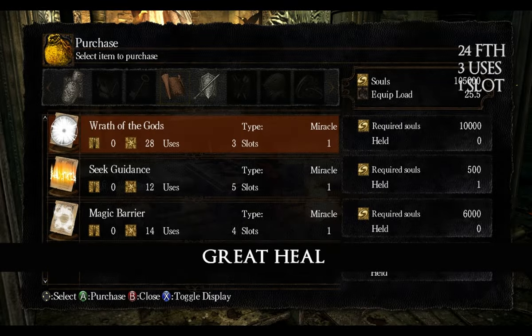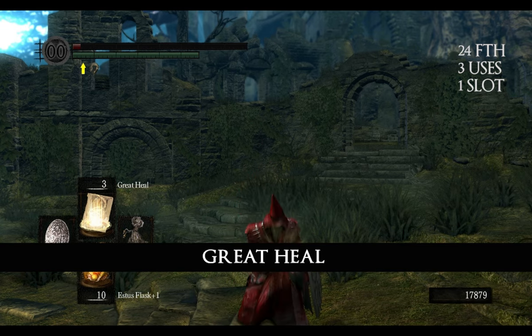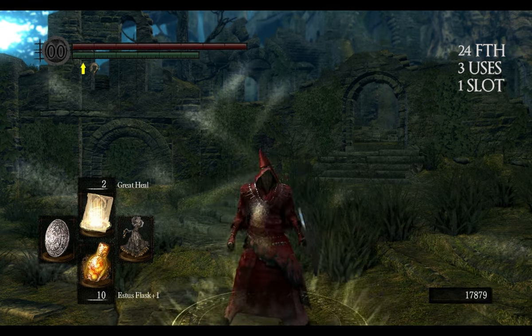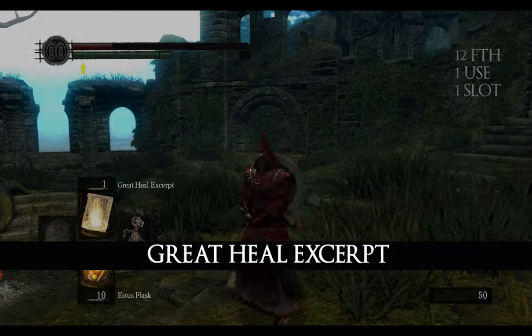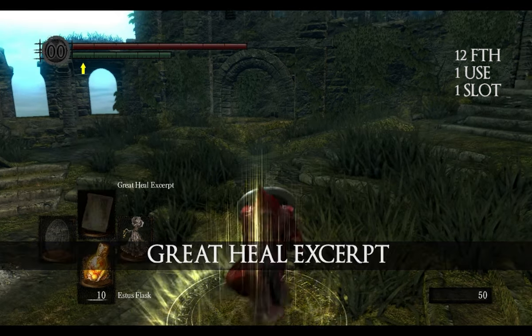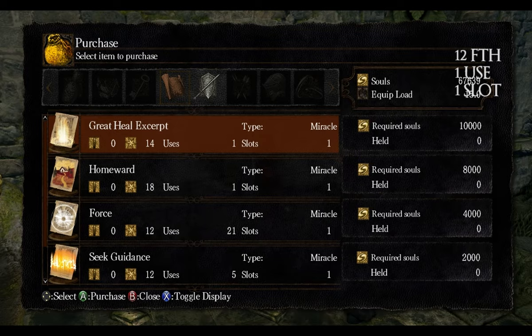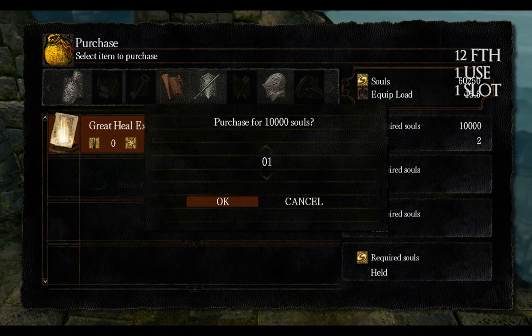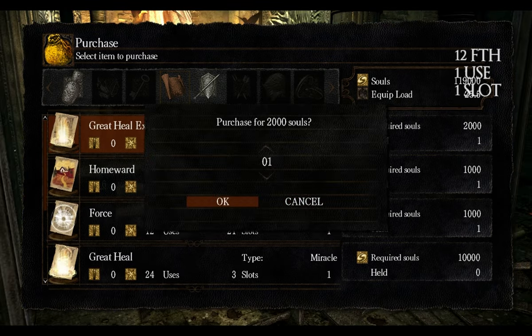Next one is called Great Heal. It can be bought from Rhea for 10,000 souls. It restores a much larger amount of HP than regular Heal and it also works on your allies. Great Heal Excerpt has the same effect as Great Heal but it does not affect your allies. It can be bought from Petrus of Torlund for 10,000 souls, from Patches for 10,000 souls, and from Rhea for 2,000 souls.